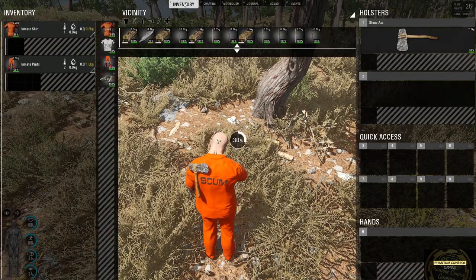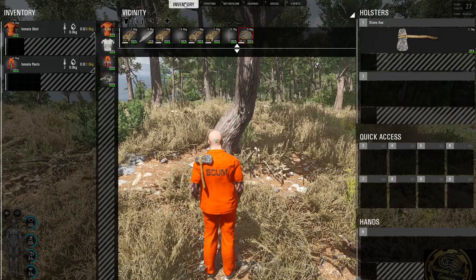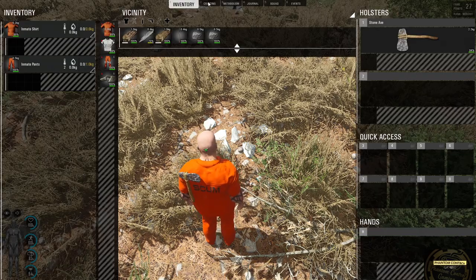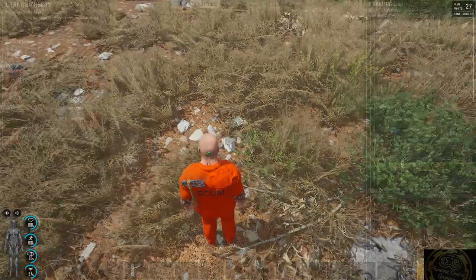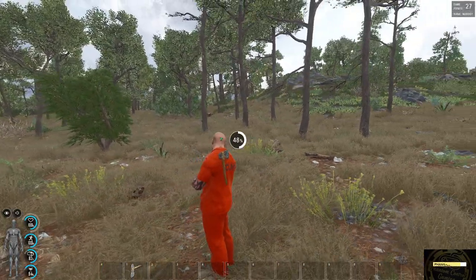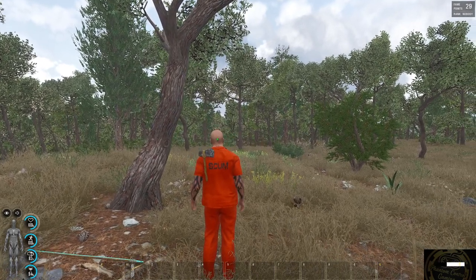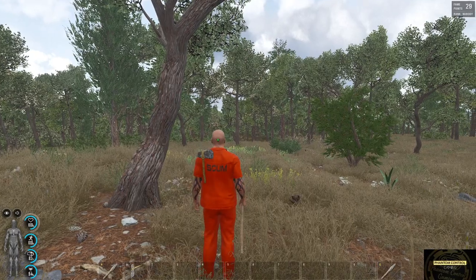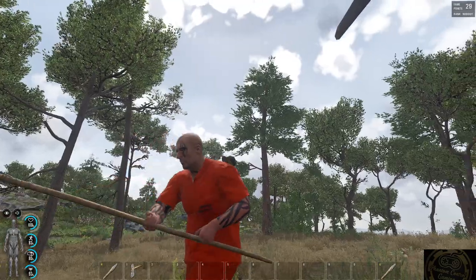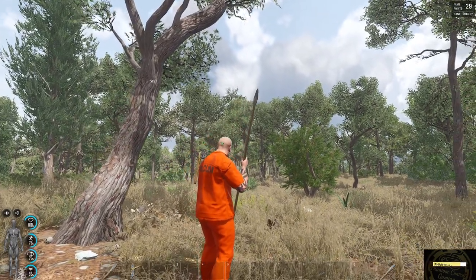Once you have your improvised rope crafted, the next thing we need is some more stones to make the stone spear head. As you'll notice in the top right-hand corner, your fame points will start to increase, which is a good thing. Just click on the improvised wooden spear with the stone head, and it's as simple as that. Now we have another weapon — it's good for keeping your distance from zombies, while the axe is great for close combat. With two weapons, we are ready for anything.